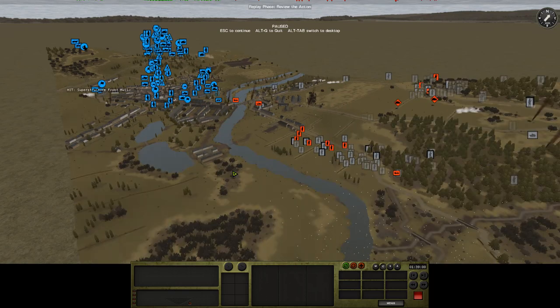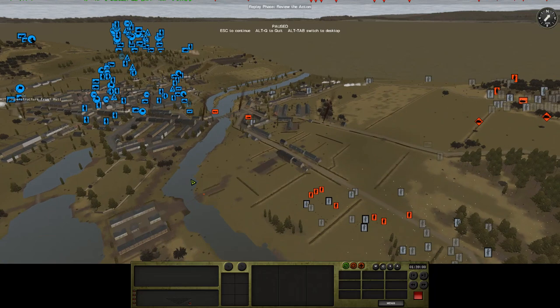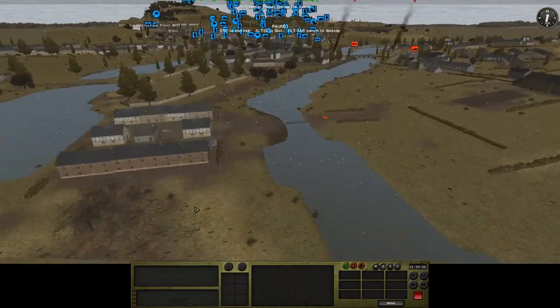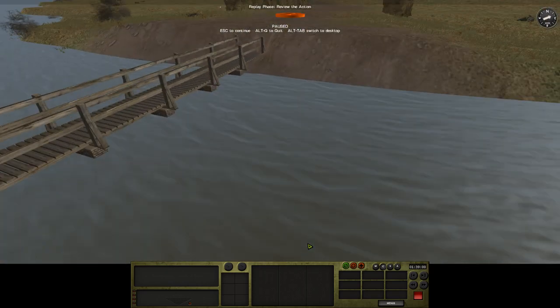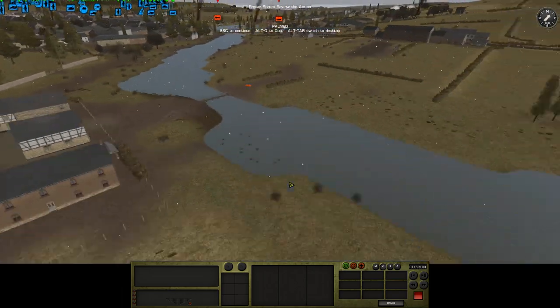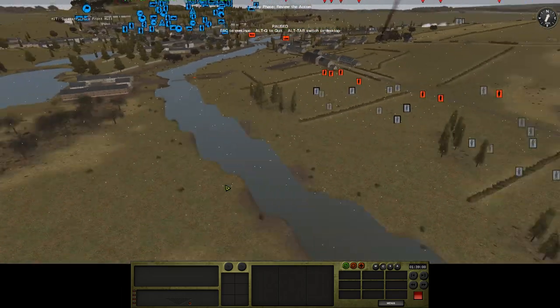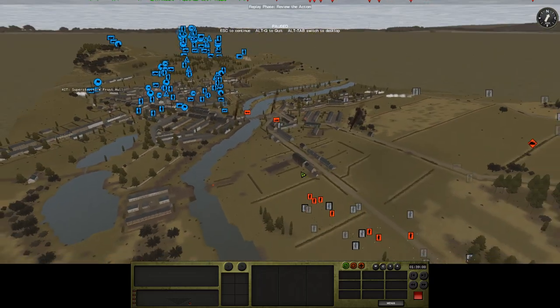Turn 23. We're waiting for the 105s to drop on the footbridge. They are already firing, so the shells should land any time now. What we want to do is destroy that bridge and remove it as a crossing point. And with luck, Jen has plenty of troops around there.